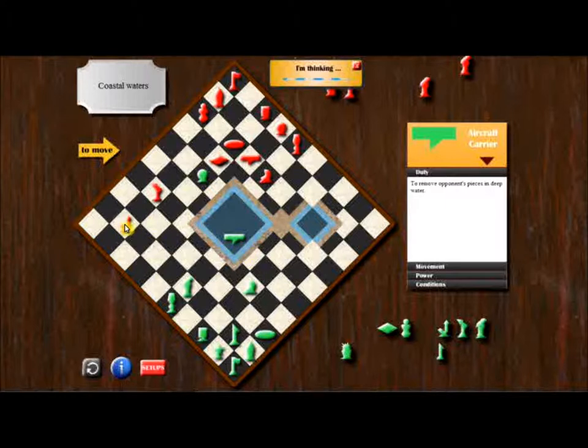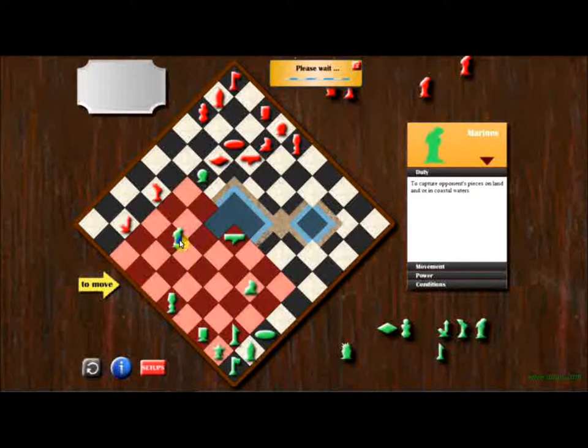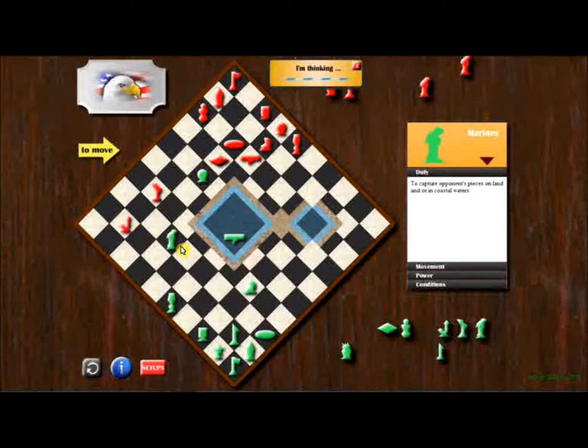The helicopter is a mid-range threat, and the jet is not much of a threat — it's a big threat for sea vessels but not so much for anything else. With this move I'm threatening both of these pieces, but I'm really on my way to the reserve. If I get one on the way, that's fine. If not, no big deal. My next move is probably going to be around here somewhere.